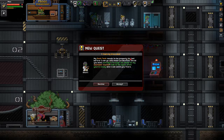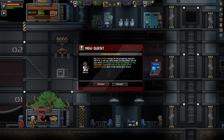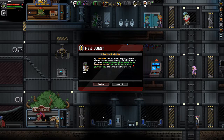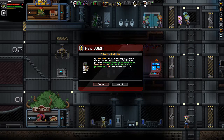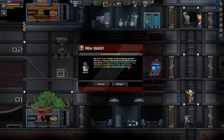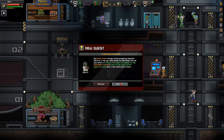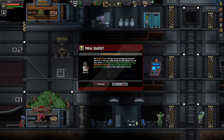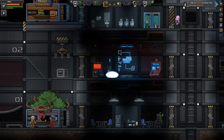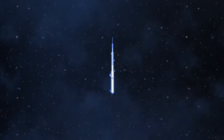My dash technology needs to be properly tested before I can go into mass production. Would you mind putting it through its paces on my obstacle course? Talk to me again when you're ready and I can send you there. Oh, this sounds interesting — I wonder if we're going to die here. Let's find out. We're ready — boom, we're off to the obstacle course!